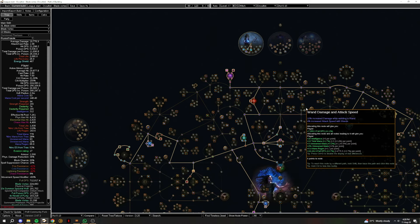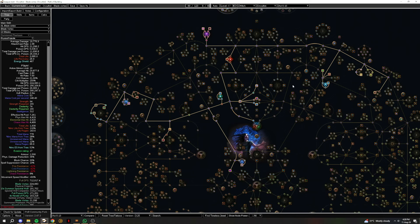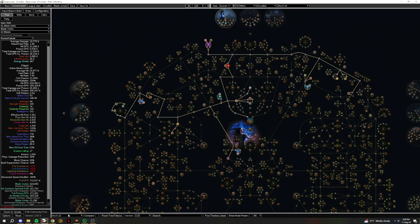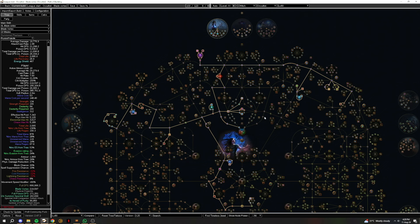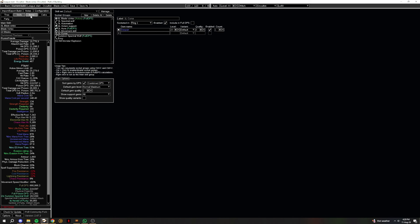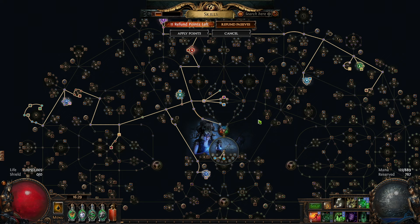For ascendancy, I would suggest taking Profane Bloom and Void Beacon first. Whatever you take afterwards is completely up to you — these two are the essentials. This is a leveling skill tree and you're probably going to change it afterward — for example, if you're transitioning to another build, you don't really need Void Beacon. I have a level 80 tree as well, which covers you all the way until level 80 whether you're leveling, doing five-way, or whatever. Skill gems are all listed here for you to have a look at.